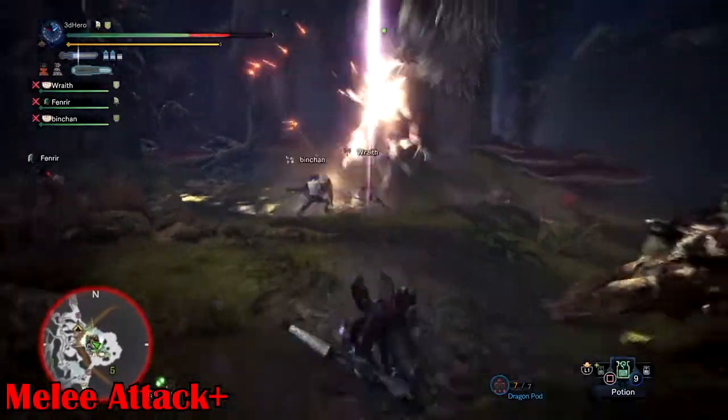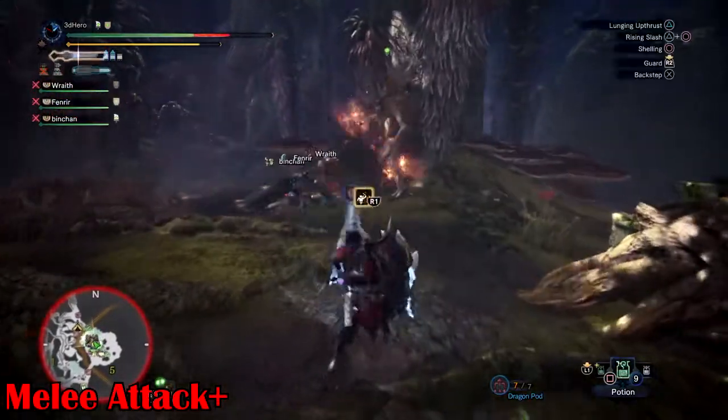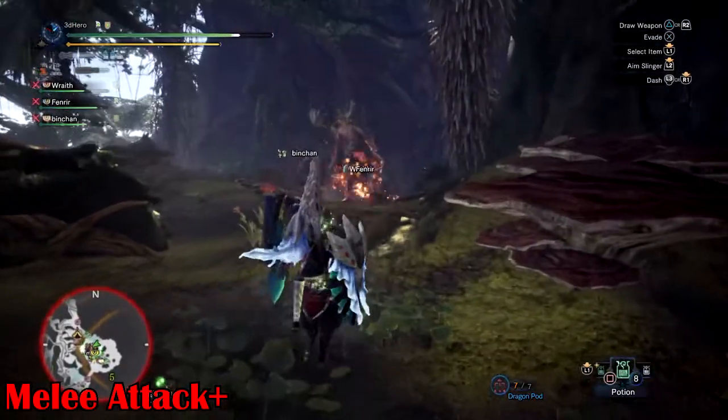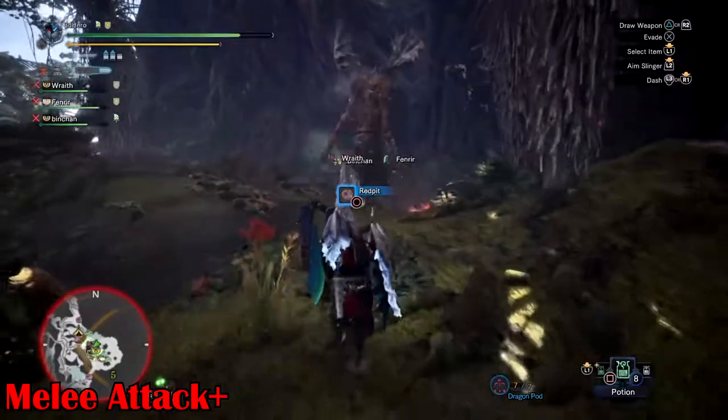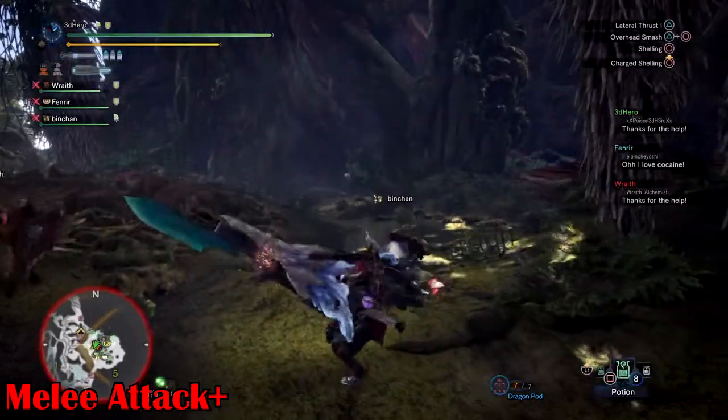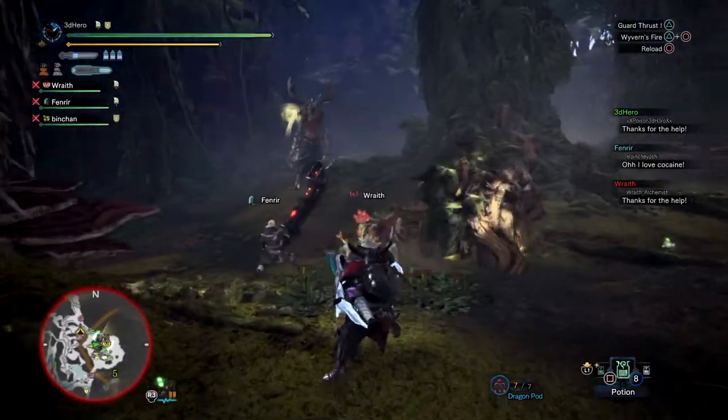Melee Attack Plus: occasionally he will use his claws to attack anyone who comes near him, which is capable of causing bleeding and can knock you to the ground — a nightmare to deal with in this enhanced version. It's advised to bring some Astera Jerky for this situation, to allow you to recover your red health at a much faster speed.